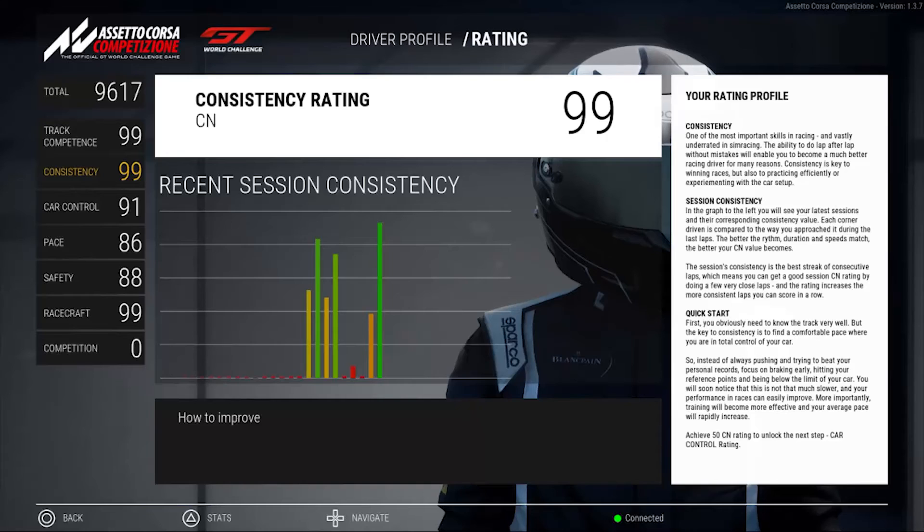I am by no means a great sim driver as I'm pretty new to the genre, but I did find an easy and fast way to reach 99 consistency as well as obtaining the top 1% achievement. By using the strategy in this video it'll take you about half an hour to reach 99 consistency and unlock the achievement, and altogether it makes your time a whole lot easier. So yeah let's get down to the strategy.